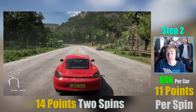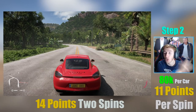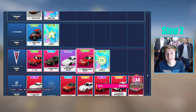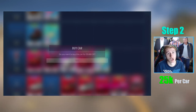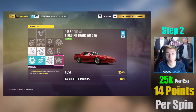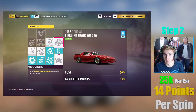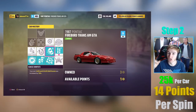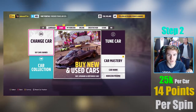For 14 skill points you get a super wheel spin and a wheel spin — not too bad. You'll definitely recoup the 80,000 credits spent on the Porsche Cayman from those wheel spins. There are other cars you can do this with — for example, the Pontiac Firebird Trans Am GTA, which only costs 25,000 credits. However, it costs 14 skill points for just one super wheel spin, so you only get one super wheel spin instead of one super wheel spin and a normal wheel spin.